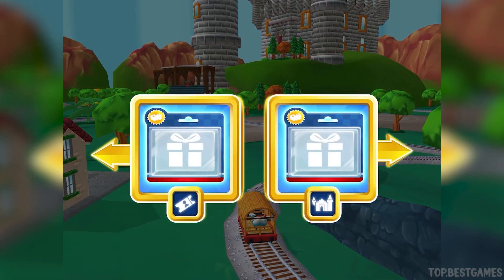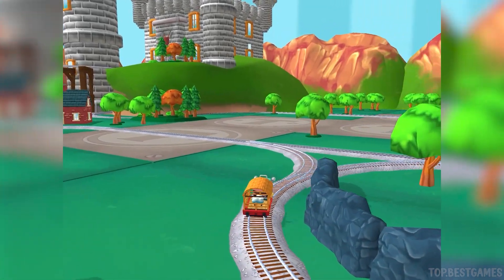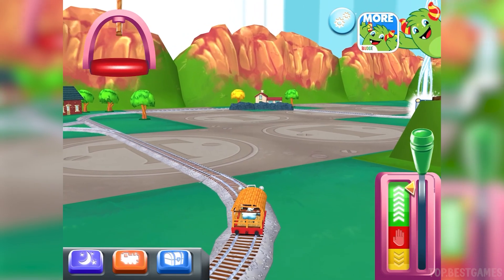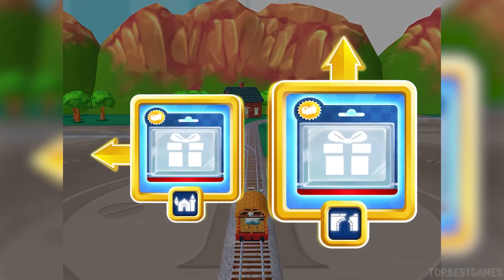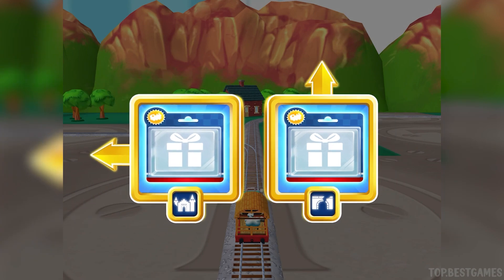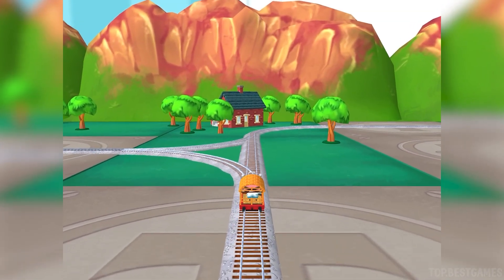Which way do you want to go? Right leads to the haunted castle. Left leads to haunted castle — coming up. Forward leads to the tunnel. Left leads to the haunted castle. Haunted castle coming up.